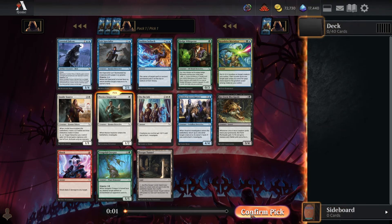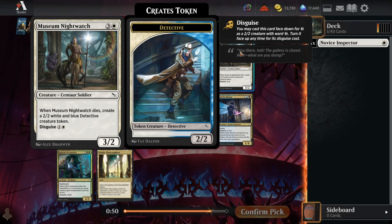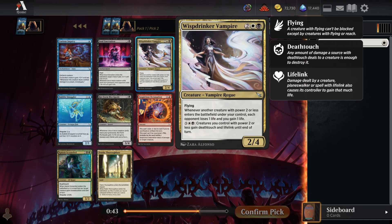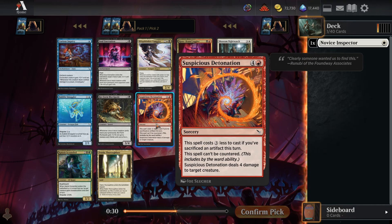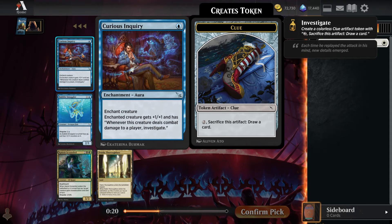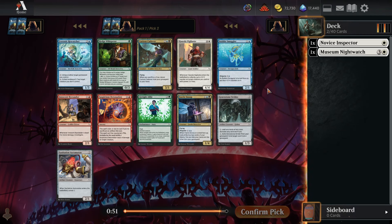I'm just going to grab that Novice Inspector. Pick two: we've got a Museum Nightwatch, one of the more solid white commons — not premium, but solid, replacing itself with another 2/2 when it trades off. Wisp Drinker Vampire is fine when you're already in black-white but I don't see it as a big reason to jump into the color pair. The rest of the pack is really bad — Faerie Snoops are filler, Detonation is weak removal, Scoundrel's a million mana, Mortipede's inconsistent — so I'm just going to take the Nightwatch.